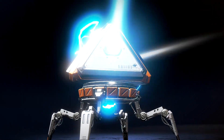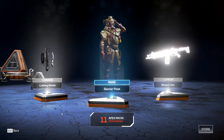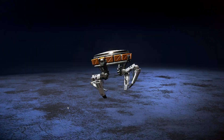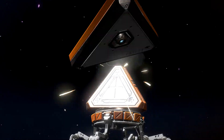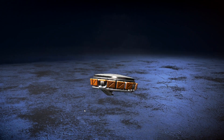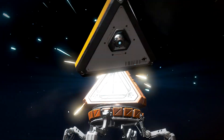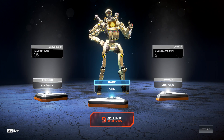A banner pose for Bloodhound. A crappy shotgun skin — I hate that shotgun. Another Epic though! A Lifeline banner pose. Don't play her often, but I prefer her over some of the other heroes. I love Pathfinder and Caustic — they're my main guys.